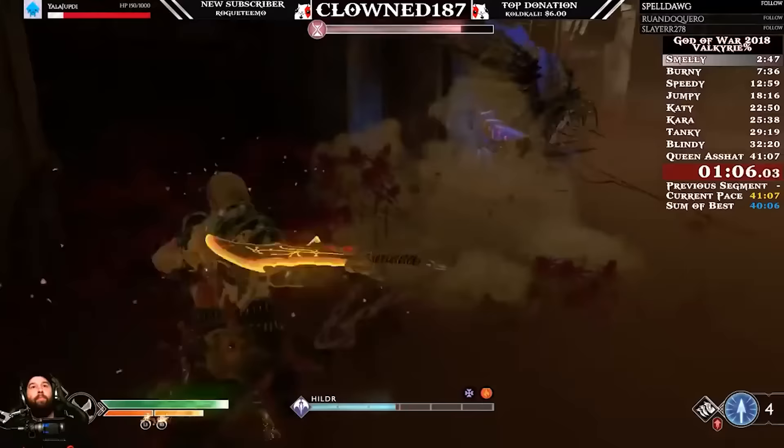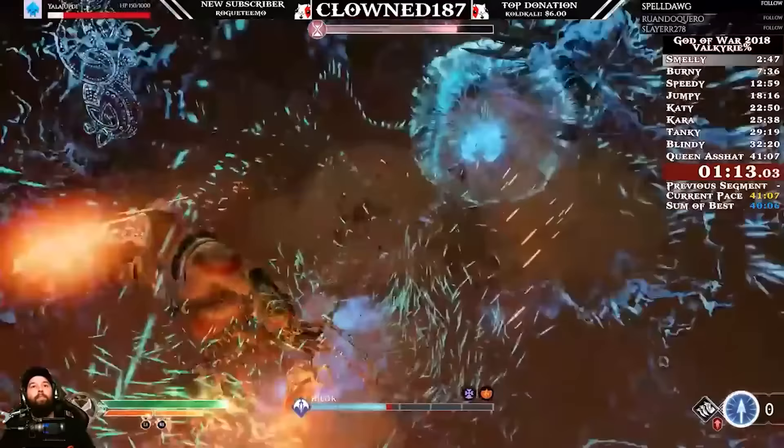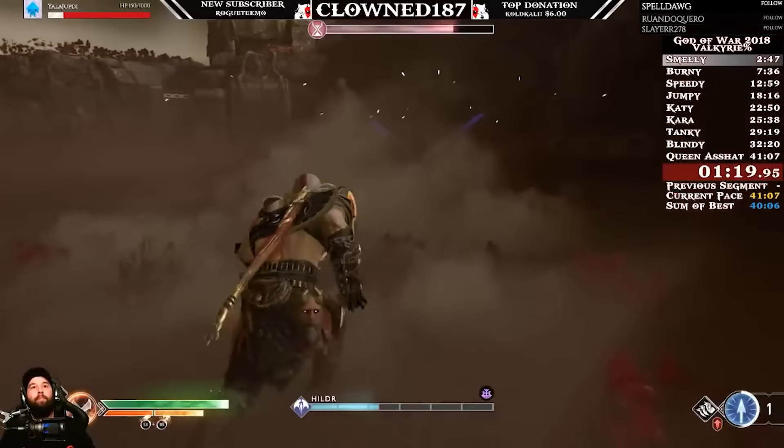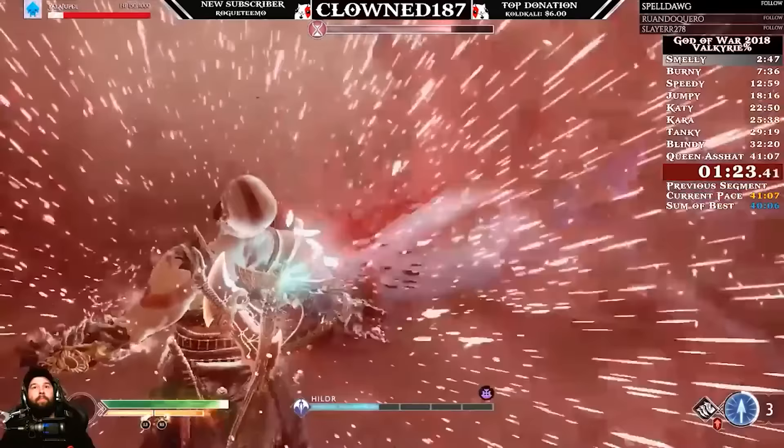We're looking at a speedrun done by Clown187, and here they're starting with that good old Niflheim Valkyrie, Hildur. This is an interesting one to start with. I probably wouldn't have started with this one, so it's an interesting strategy going for this one first. Maybe it's good to get the risky ones out of the way or something.